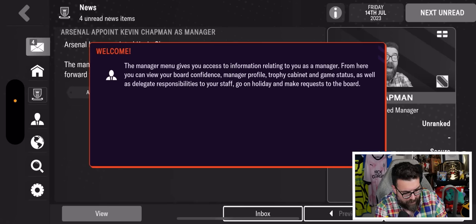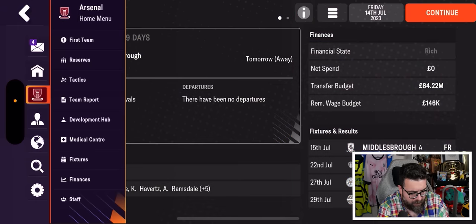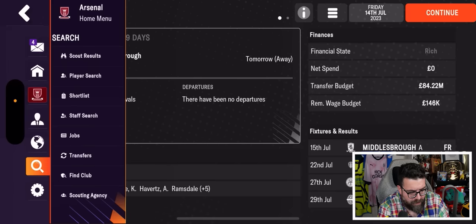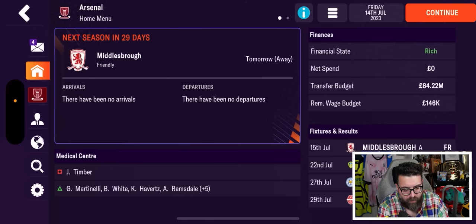Once you click elsewhere on screen you come out of the onboarding. The rest of the user interface looks pretty familiar — pretty similar to previous years, not a huge amount of new stuff added here. My understanding is that FM Mobile was probably a game on its last legs that has been reignited and given new life by the Netflix deal, and as a result there's not a massive amount that's visibly new.